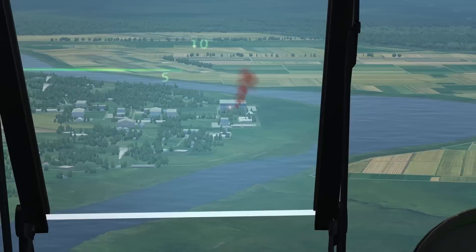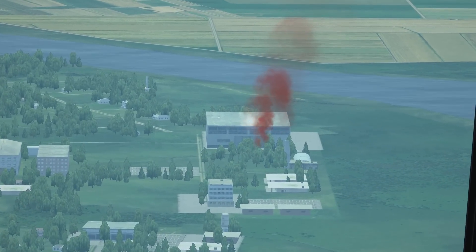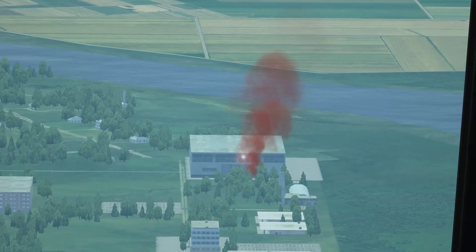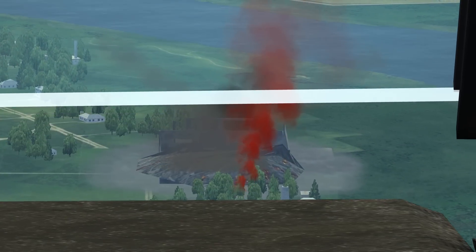Now we will guide the dot onto the target — putting it a bit down — and we should have impact soon. And there we go, hit the roof of the target building.